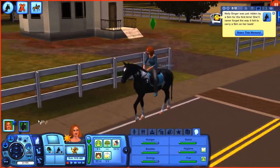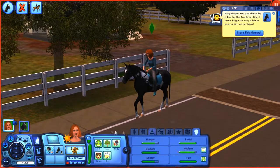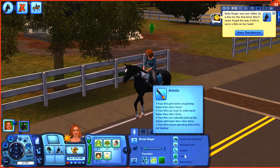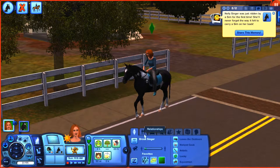Let me go ahead and introduce you. Our Sim here — I just created her. Her name is Brooke Singer and she loves the outdoors. She's a natural cook, artistic, lucky, and of course she is an equestrian and a Capricorn.